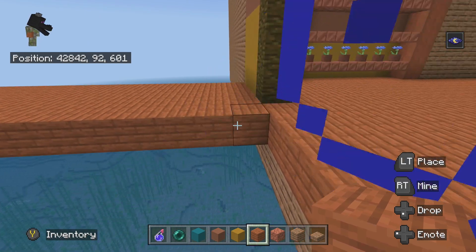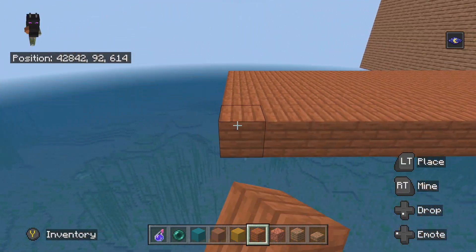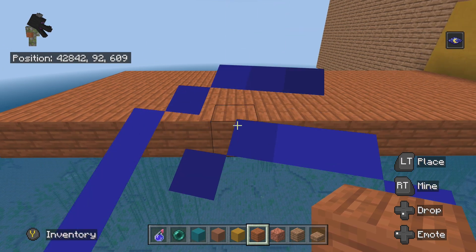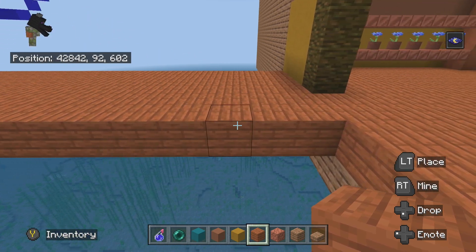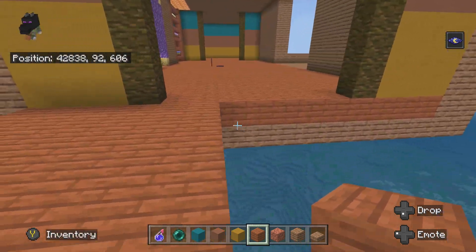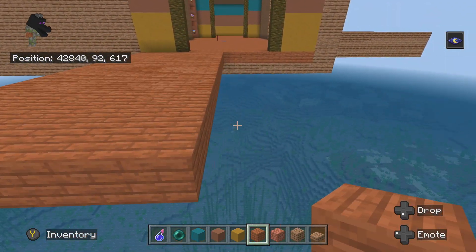I need to think of something to put in the rooms. We're just gonna build this other room, which goes out by 15 blocks — so 1, 2, 3, 4, 5, 6, 7, 8, 9, 10, 11, 12, 13, 14. I was just making sure that it was right. I even counted in the first place, so I didn't need to anymore.